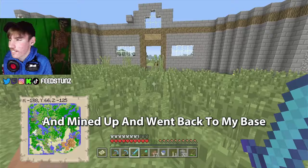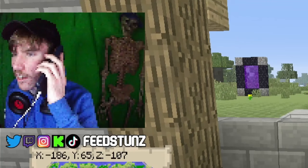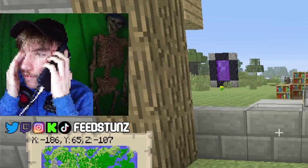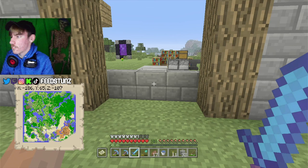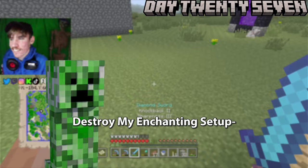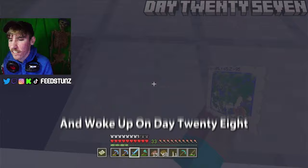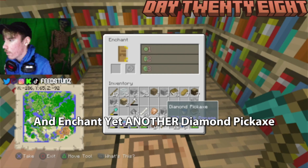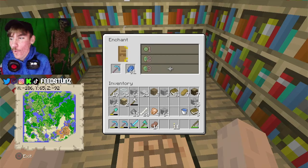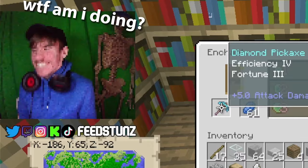Since a creeper had destroyed my enchanting setup earlier, I had to go back to the Woodland Mansion to get more books. I went back home and woke up on day twenty-eight, noticing I had over thirty levels. I decided to test my luck and enchant a diamond pickaxe for a tiny chance at Fortune III.